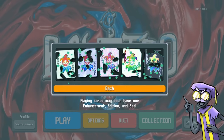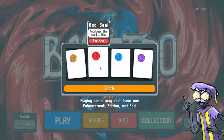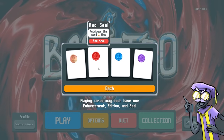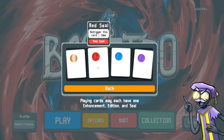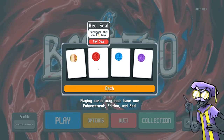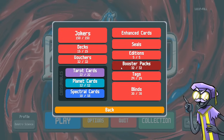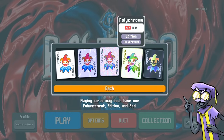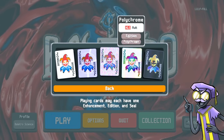One way to do that is with red seals — whatever multiplicative effect we already have, we can reactivate it. That way we can score more with the same number of cards. If I have a bunch of red glass cards, each one is a times four. Five of those times fours is the same as two to the 10th power — that's a thousand times from just five cards. You can also do red steel cards so the held-in-hand effect will also be re-triggered. We can also put polychrome playing cards on them, which give you times 1.5 and can be re-triggered with red seals.